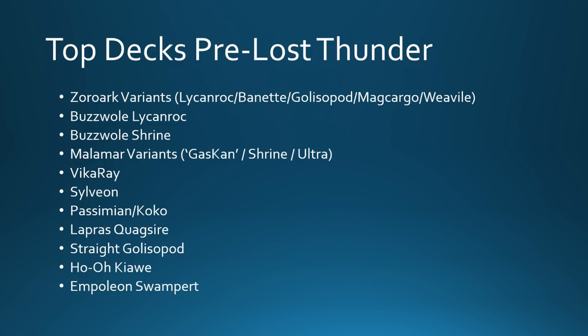Then we have Vikaray, Sylveon GX as the mill archetype, and also Passimian Tapu Koko, which has started to recently pop up — trying to abuse Shrine of Punishment to put things in range, especially with Tapu Koko doing a lot of spread damage. Passimian, of course, for the typing against Zoroark and also can help deal with some tankier GXs that come down in the late game where they haven't been spread much.